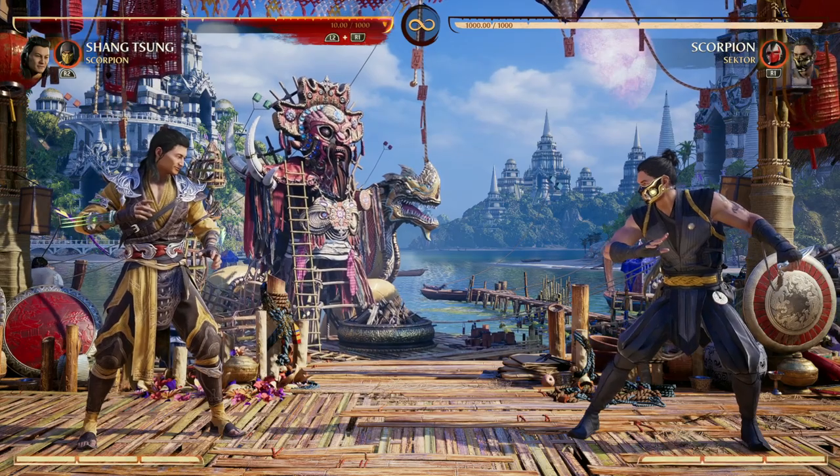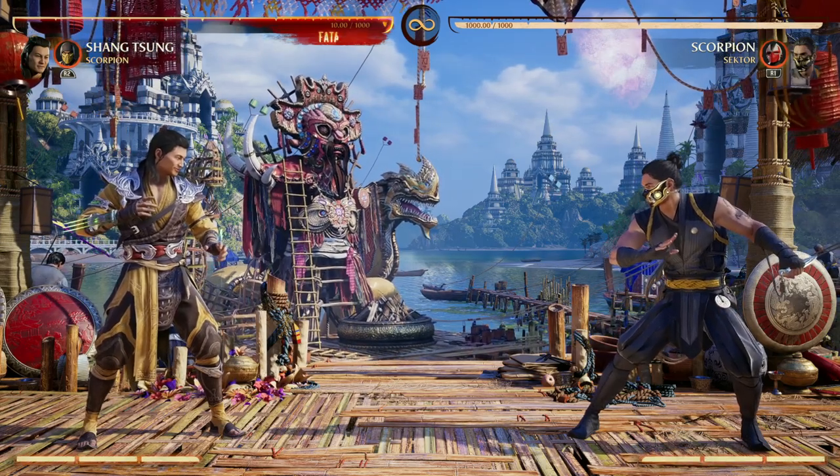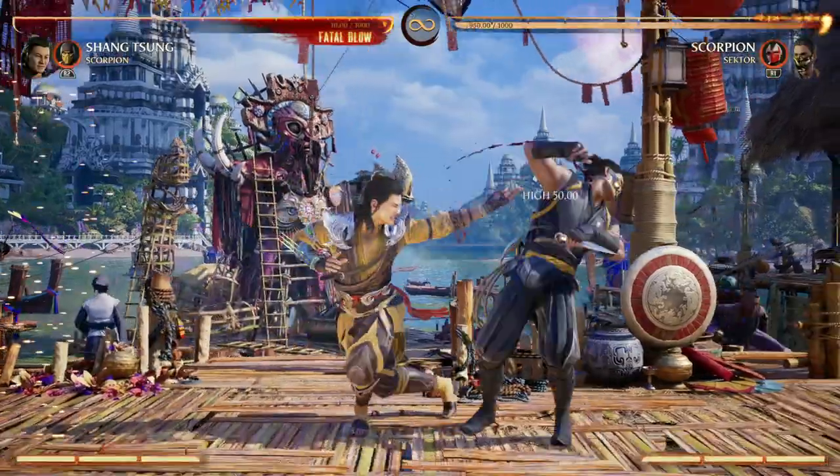My first choice when it comes to Shang Tsung's cameos is Scorpion, for two main reasons. The first one being combo extension, especially because we can really utilize that in the air.